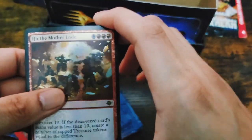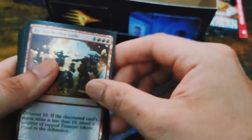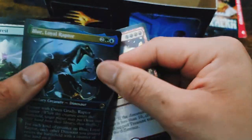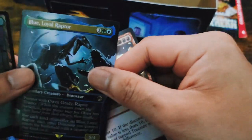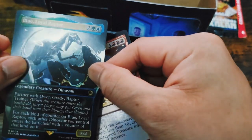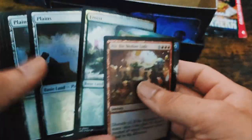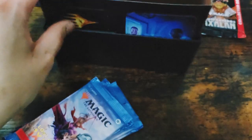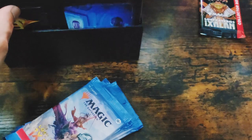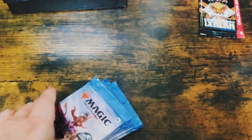There it is — the head of the motherload. Those are not in the best condition, and this one got bent too, which kind of sucks. We got a blue Loyal Raptor, foil, and some foil lands. A little bent, but okay — let's get to cracking.